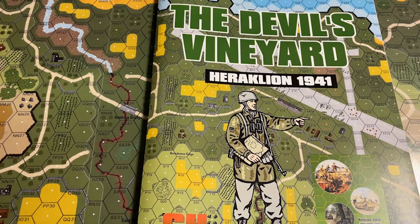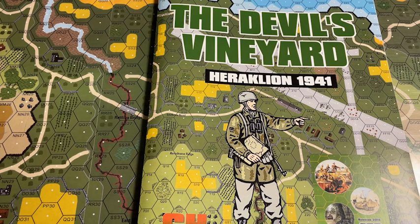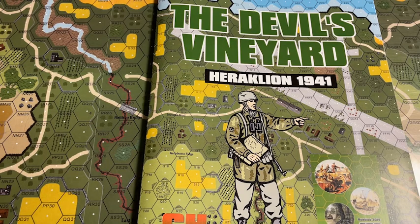In today's episode I'll be taking a look at The Devil's Vineyard, Heraklion, 1941. This module covers the German airborne operations on the island of Crete — at least one small section of it. There was Malim Airfield and there was Heraklion Airfield. There's supposed to be another module covering Malim, but I think they divided it up and made two modules. Basically this represents the situation in May of 1941.